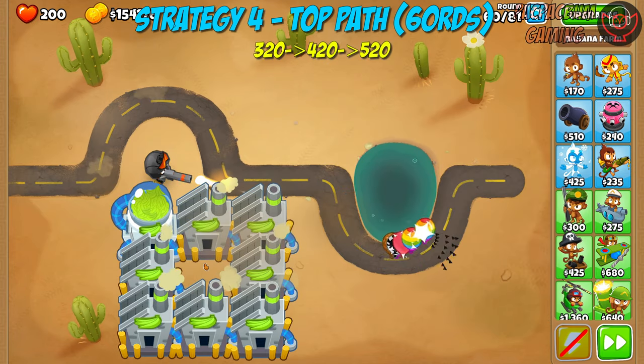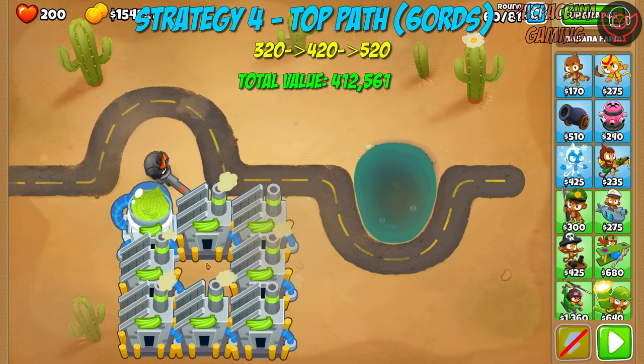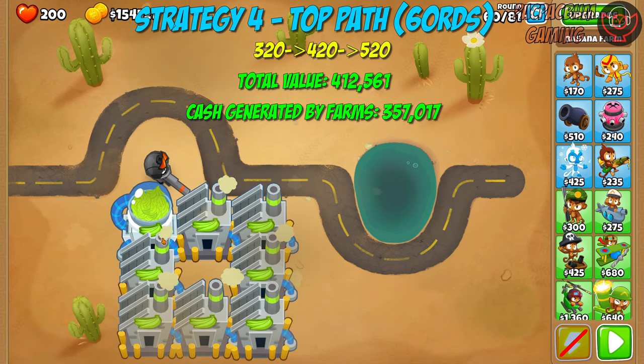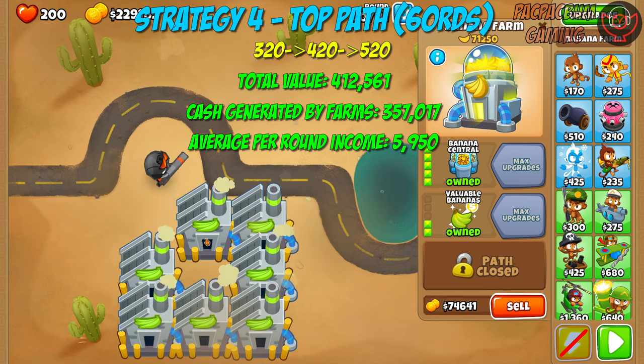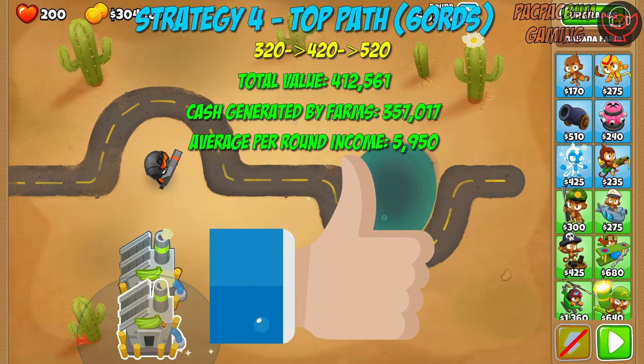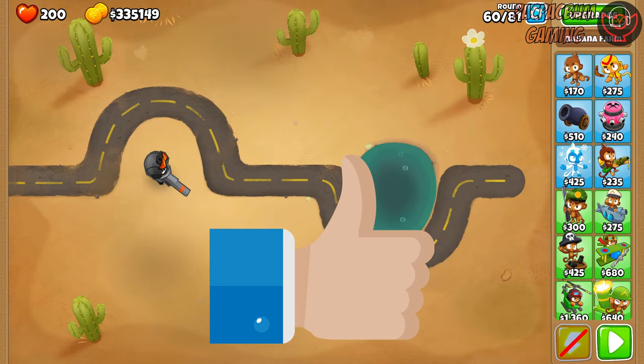After round 40, the total value is 75,646, total cash generated by farms is 57,730, and the average income per round is 1,443. For round 60, the total value is 412,561, total cash generated by farms is 357,017, and the average income per round is 5,950. This strategy is the best single path strategy for up to and beyond round 60.